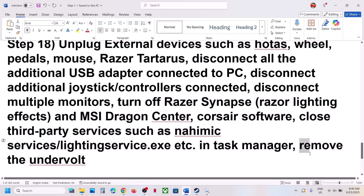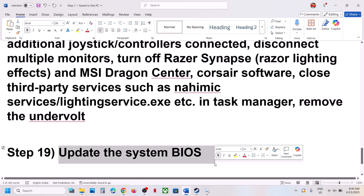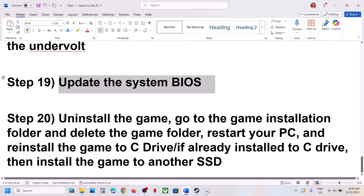The next step is to update the BIOS. Do not ignore this step if your BIOS is not up to date. Go to your system manufacturer's website, select your model number, find the latest BIOS, and update it. For laptops, make sure the battery is above 10% and the AC adapter is connected during the BIOS update. Your system will restart — do not unplug the power cable while updating. After the BIOS update, log in and launch the game.